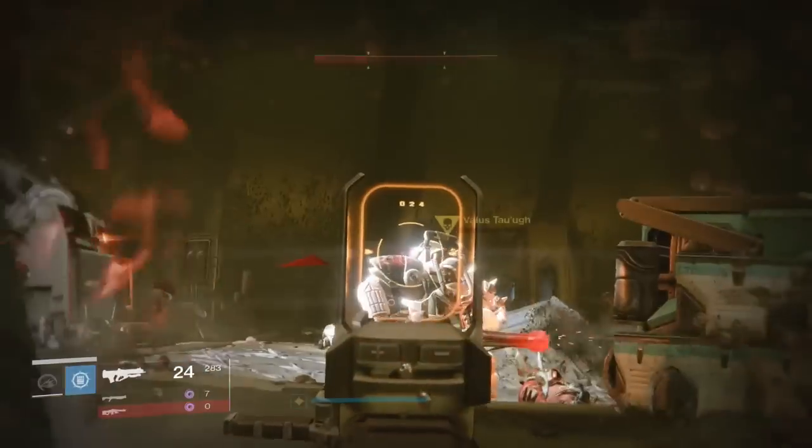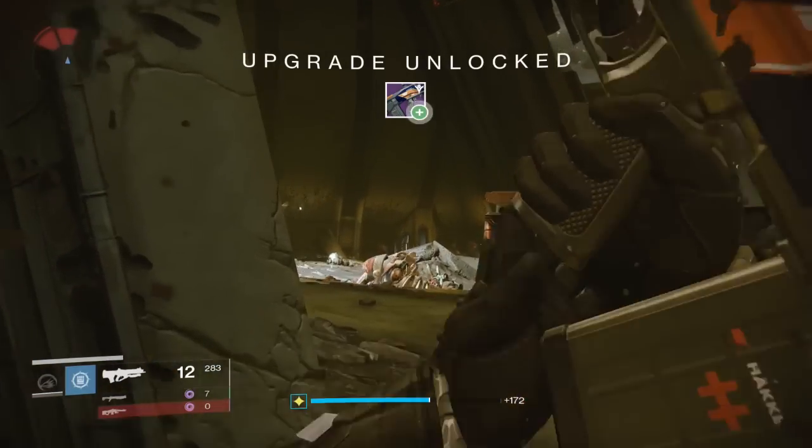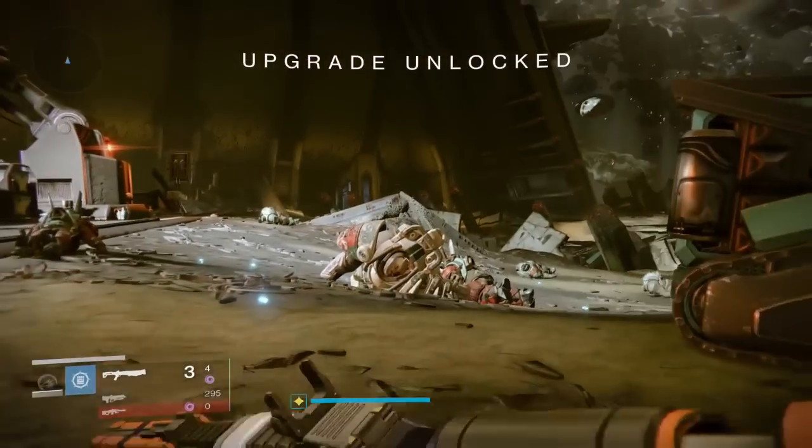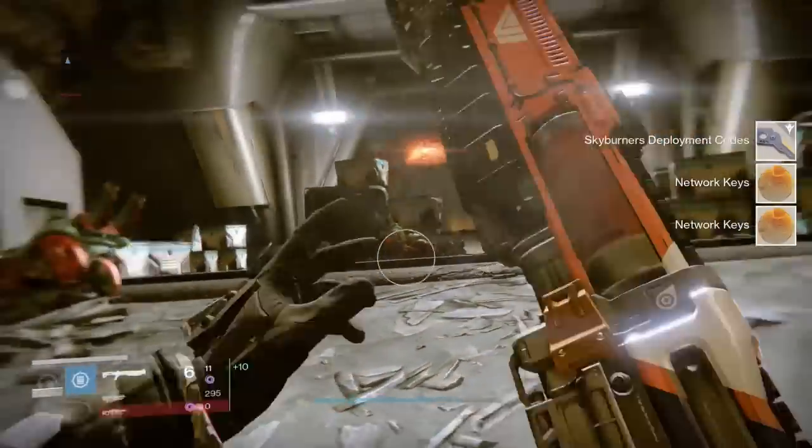It'll probably also help to have friends with you whilst you do this. Once you kill the boss, he'll drop the next item you need called the Skyburner's Deployment Coat. You'll actually have to walk up to his corpse to pick it up — it doesn't go straight to your inventory — so make sure you don't miss it.